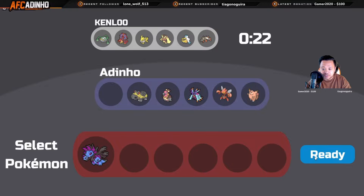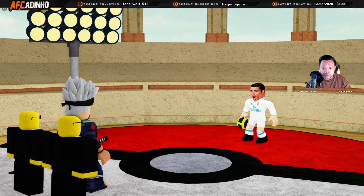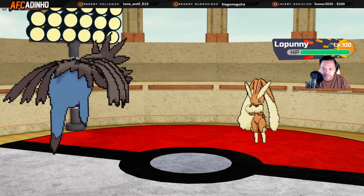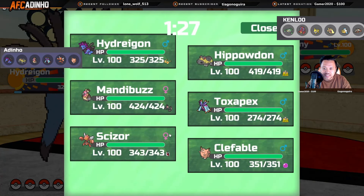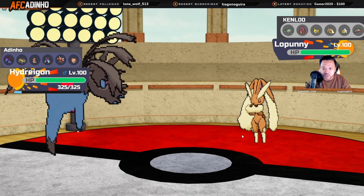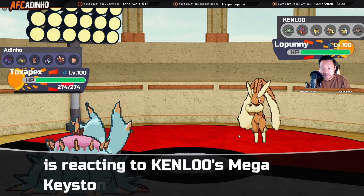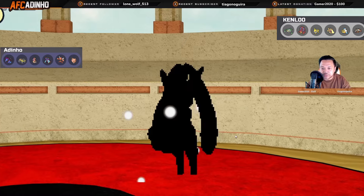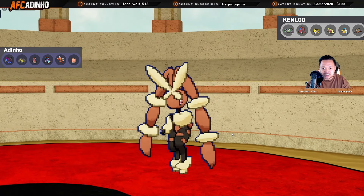If he leads off with Pelipper, I get a big Dark Pulse regardless. Against Lopunny I actually have two switch-ins. I'm gonna hit that ready button. He does lead with Lopunny, so I'm just gonna swap out. I think Toxapex is really safe here. I could have gone Hippowdon as well to maybe get up rocks, but just in case he clicks High Jump Kick immediately I don't want to have to click Recover. If he attacks me with Lopunny I can just click Toxic Spikes.